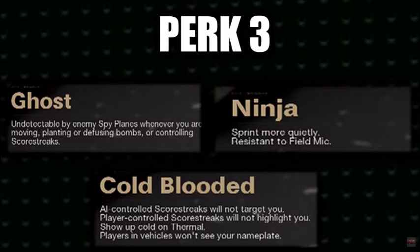Ninja lets you sprint more quietly and makes you resistant to the field mic, so you won't show up on that field upgrade at all. I really like this — there's a counter to it, which is good because sometimes things have no counter and become overpowered. Cold-Blooded means AI-controlled scorestreaks will not target you, player-controlled scorestreaks will not highlight you, you show up cold on thermal, and in vehicles your nameplate won't be visible. The vehicle aspect is a bit confusing — it could make it hard to tell friendly from enemy.